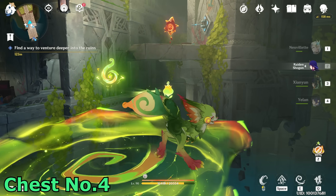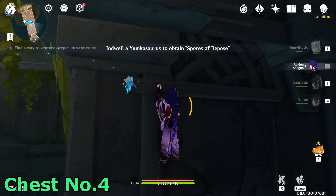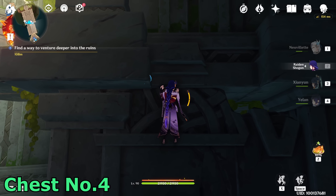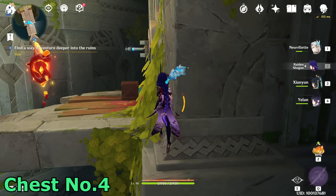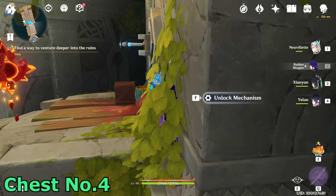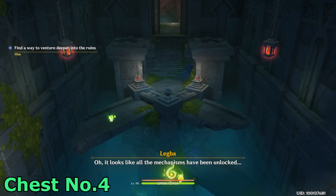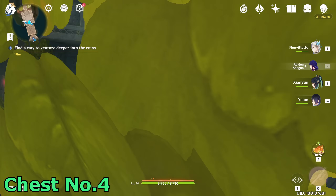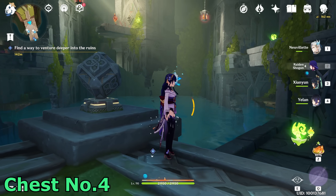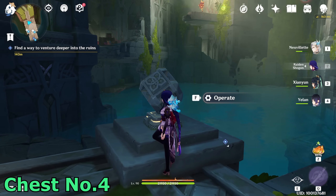At this point, only the one in the center remains. Let me get out and use the normal character instead of the pet — though you can just use the pet; it's that I want to keep the Pyroculus. Let's use the mechanism — red, stop. Just head back to the beginning position and you can operate. Finally, to reduce the water level.